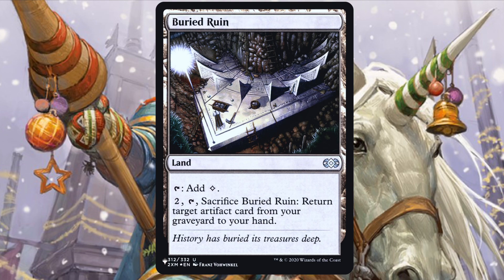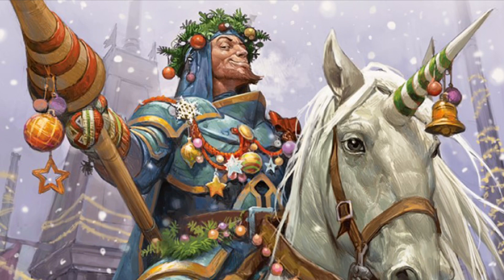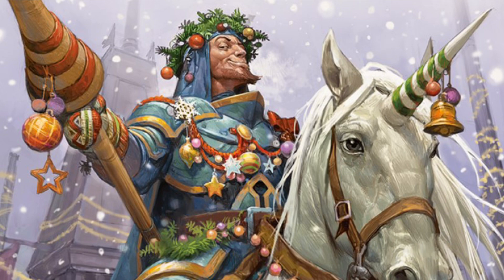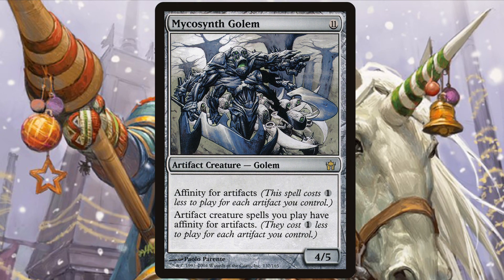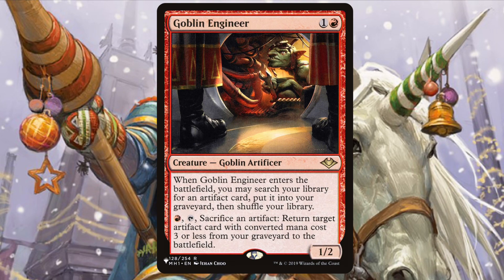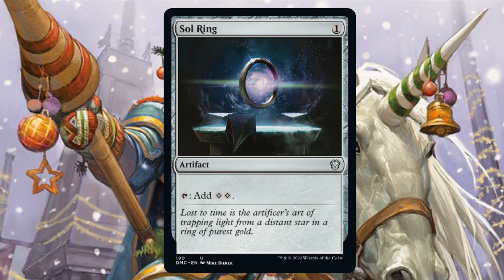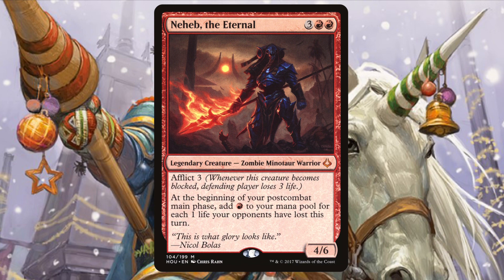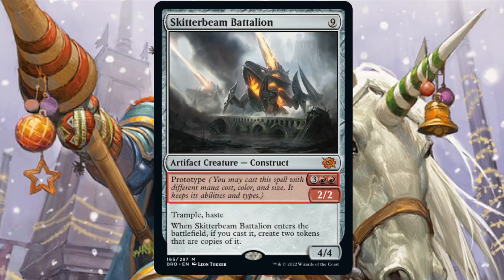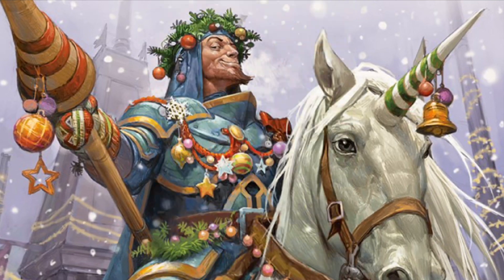For lands, we run Buried Ruin, Darksteel Citadel, Myriad Landscape, Temple of the False God, and 32 Mountains. The deck as of recording is $27 on TCGPlayer. If you like the deck and want to upgrade: Mycosynth Golem will give all of our artifacts affinity. Goblin Welder for better recursion. Goblin Engineer to dump important artifacts into our graveyard. Since most of our artifacts are also creatures, Sneak Attack will work wonders. Of course, a Sol Ring and an Arcane Signet go without saying. Neheb the Eternal to turn our huge damage into more mana, which we can then turn into more damage. And Skitterbeam Battalion can make two copies of its nine-mana body to be flung right into your opponent's face.